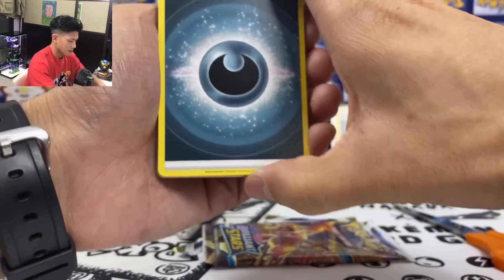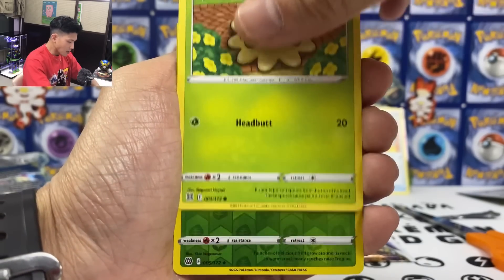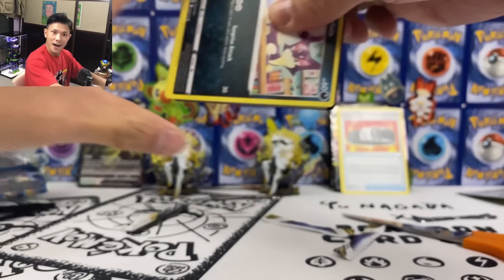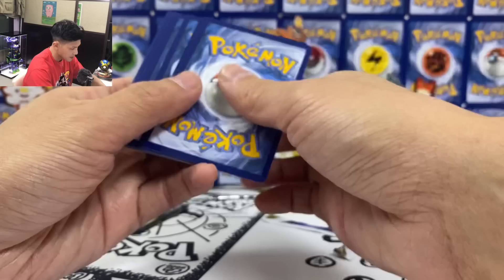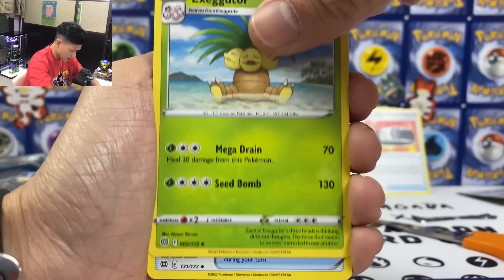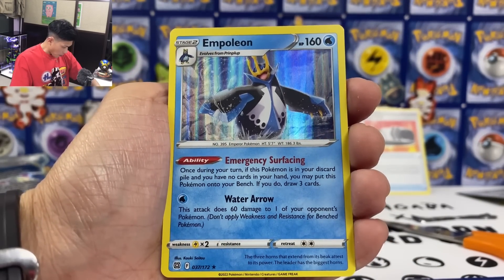So it's actually a really good box. Dark Energy, Choice Belt — yes please. Pachirisu, Sigilyph, Klang, Sneasel, Stoutland, Tropius, and we got another one. Come on! Final pack, last pack magic. Can we get a full art? Please give me a full art. Check out this code card — it's creased. But the cards are not, the cards are okay. We got Unlisted Leaf Energy, Exeggutor, Palossand, Spiritomb, Stoutland, Relicanth, Shelmet, and finally Empoleon.